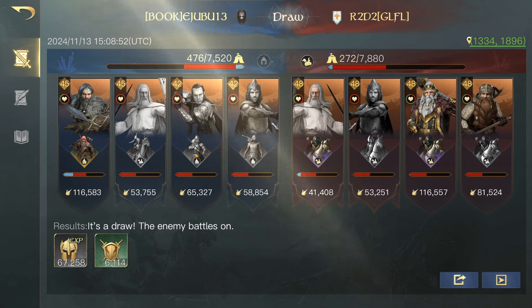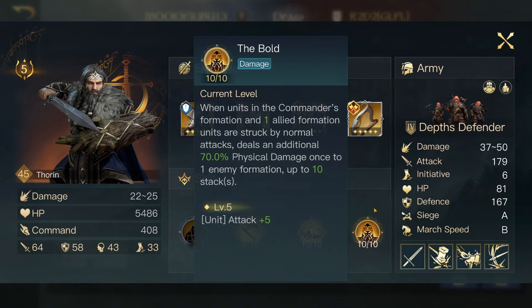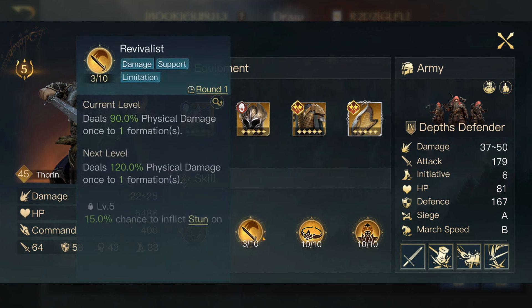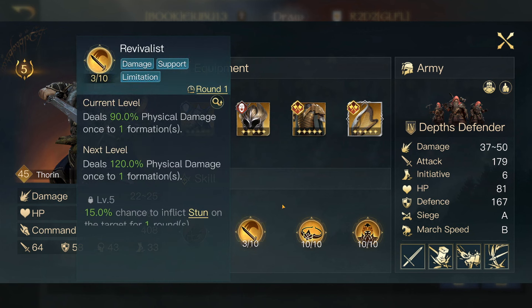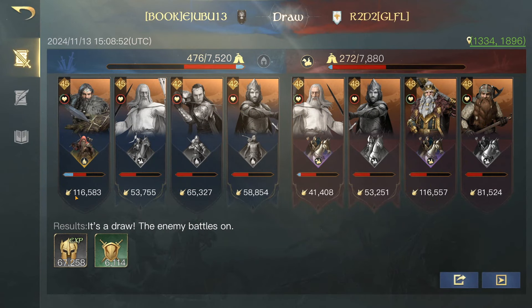So this was the main formation that I was using. I'm using another army for the next video already at the moment, so we'll go off this battle report to start off with. We've versed R2-D2 here. We'll start by showing you all the gear. We've got Thorin — as you can see, he did 116,000 damage, really nicely geared. I've got full unit attack gear on him, 408 command. I like to use the Commanding of the Bold. The main one though is his Durin's Bulk, which is really, really good — it's going to buff these guys' depth defenders a lot and do a lot of damage.